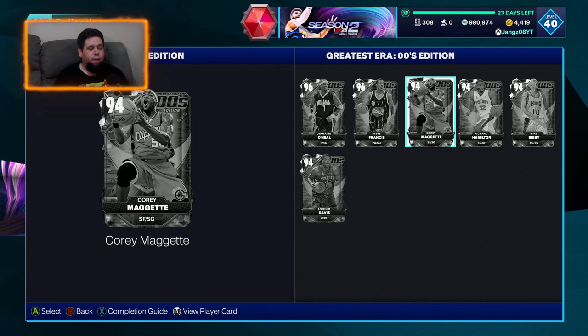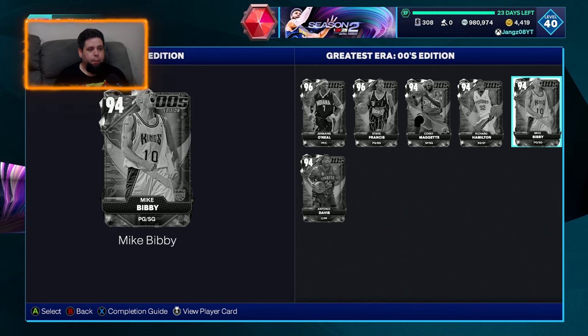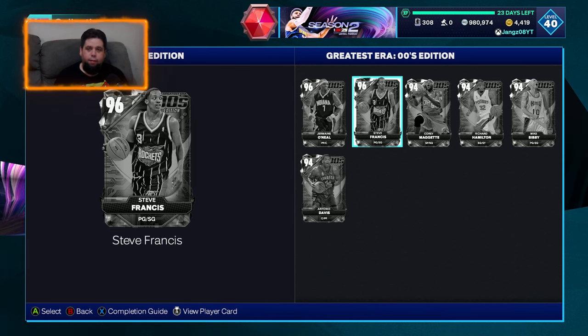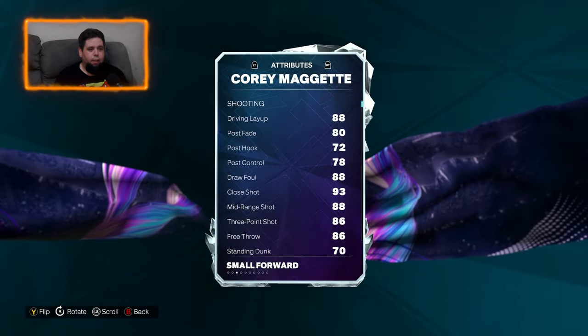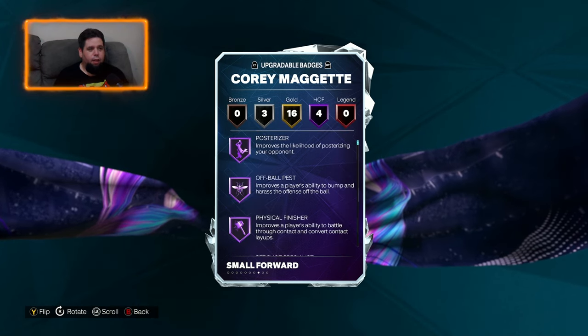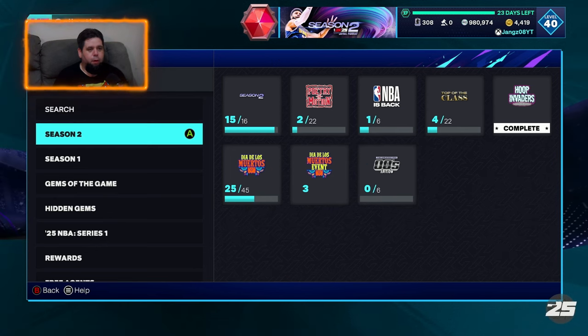The other cards in here that are more likely to come out are Cory McGrady, Richard Hamilton, Mike Bibby, and Antonio Davis. If I had to say who I want out of this set - obviously the pink diamond for the grind squad - but in any squad I'm probably looking at Cory McGrady. He's got an 86 three-ball, 90 driving dunk, and four Hall of Fame badges. That's probably the card I want, so let's go open up this box.